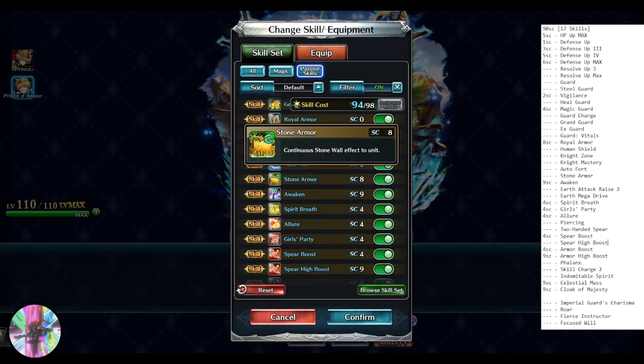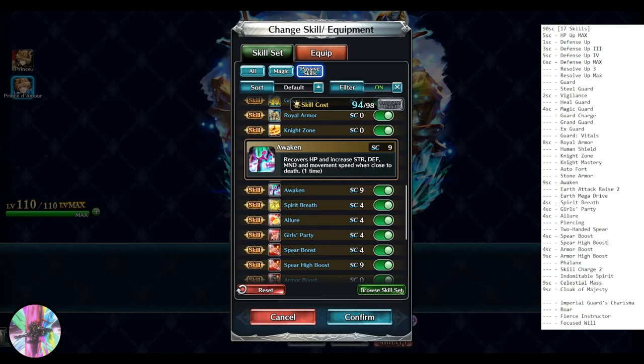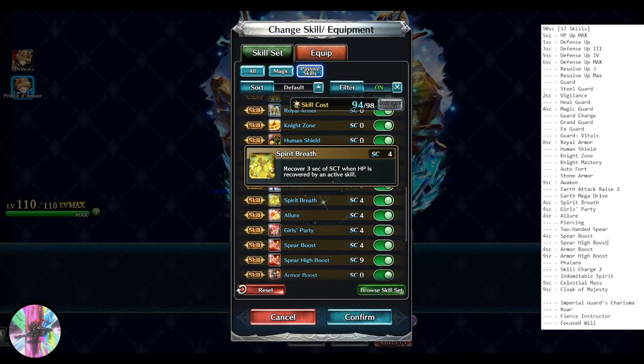Stone Armor: continuous stone wall effect, essentially continuous minus 20% thunder damage against him. I'm adding Awaken on him — I think he's going to be relatively hard to kill, and whenever he gets into that last 30% HP range he gets a big heal and a 50% defense, mind, and movement speed buff. Just for the defensive mind boost and the heal, Awaken is going to be super high value for about 20-40 seconds.